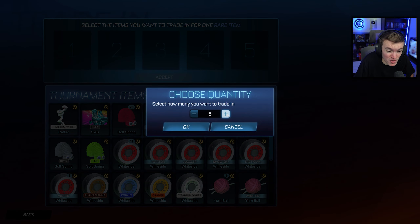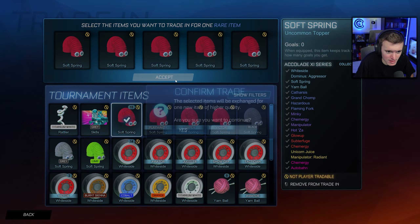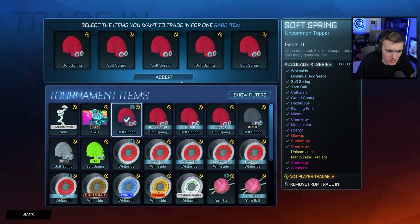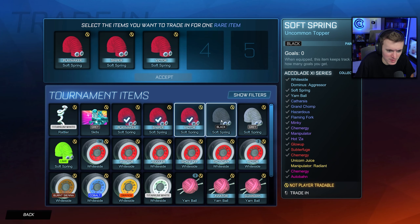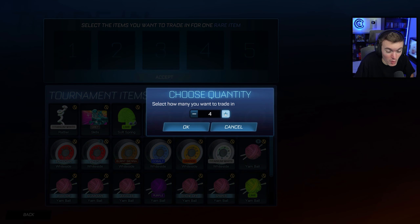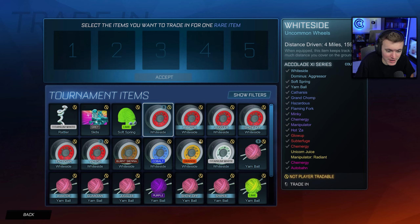Trade-up time, ladies and gentlemen! Let's see what we got here. We got a lot of Dominus Aggressors. Yes, I do know that they're untradeable — I am aware, game. Flaming Fork — let's just do this. Catharsis. I don't think he wants to keep Dominus Aggressors — trade it up. Hazardous. Get rid of 20 Soft Springs — holy, that is a lot.